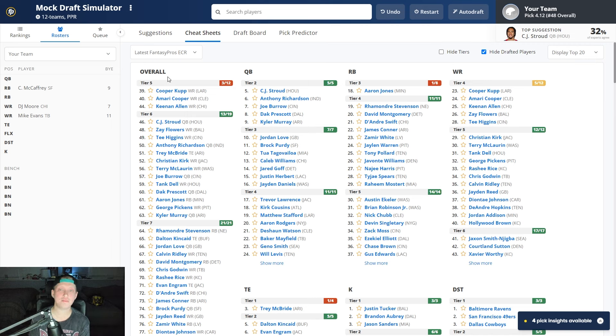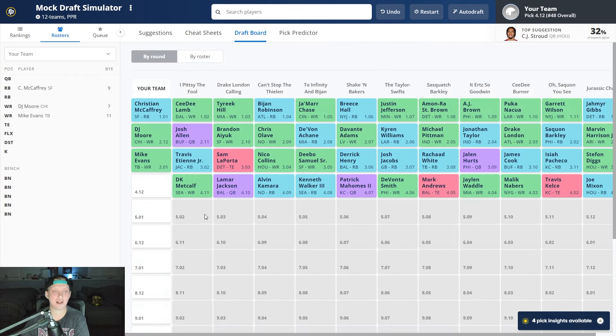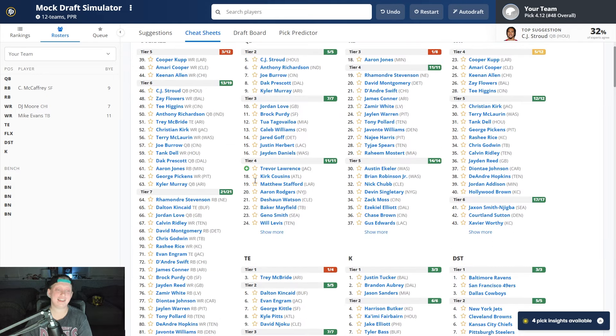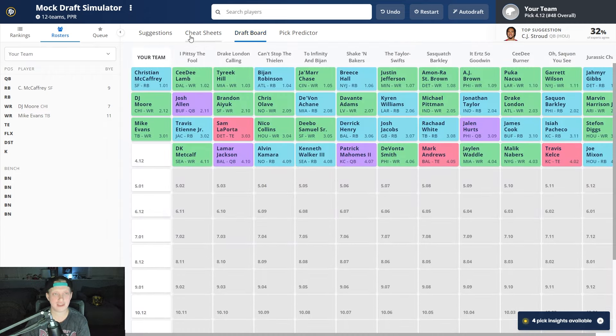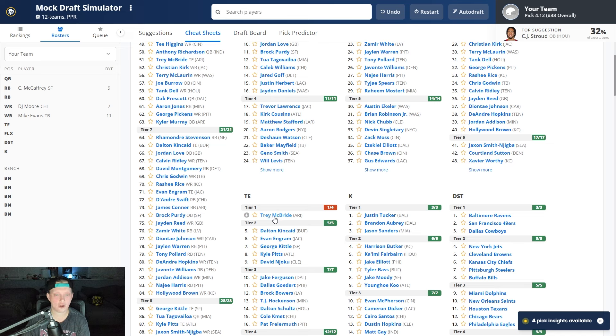Looking at the rest of the board: at running back, Aaron Jones, Rhamondre Stevenson, David Montgomery; at wide receiver, Cooper Kupp, Amari Cooper, Keenan Allen, Zay Flowers, and Tee Higgins. While I like Anthony Richardson and CJ Stroud, and while I like Trey McBride, I'll probably draft at least one wide receiver here and maybe go running back with the other pick. If this was a three wide receiver league, I'd tap both Amari Cooper and Zay Flowers, but we can only get one.